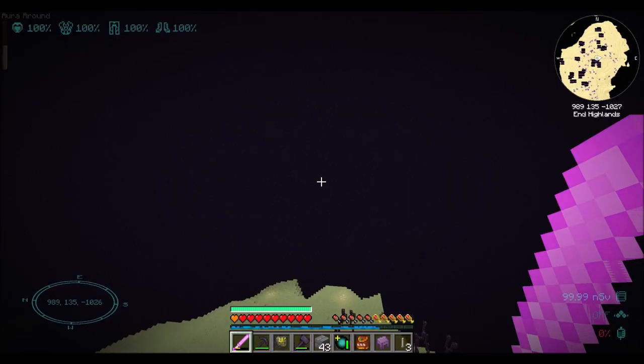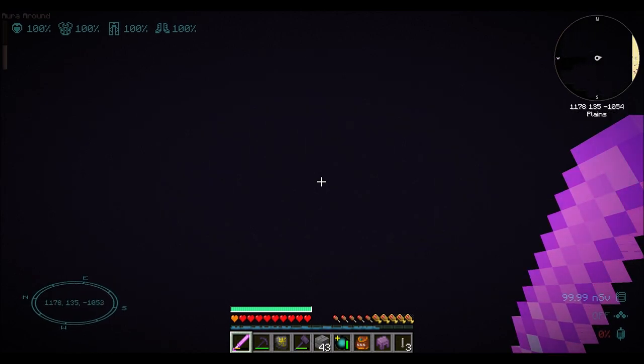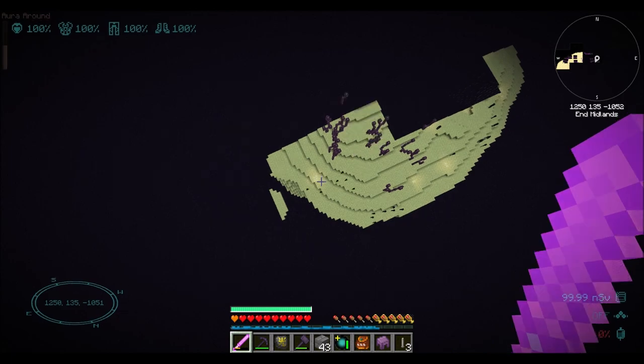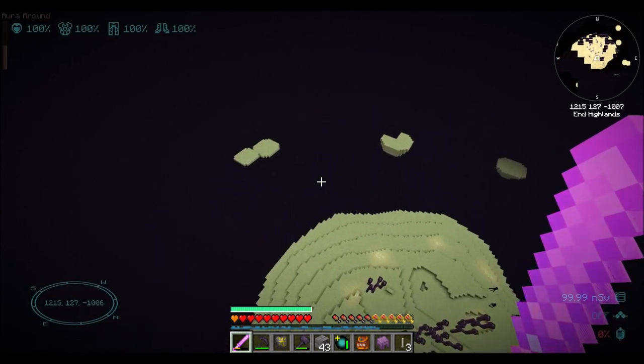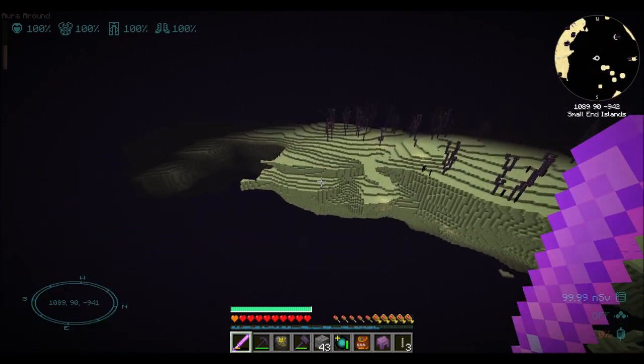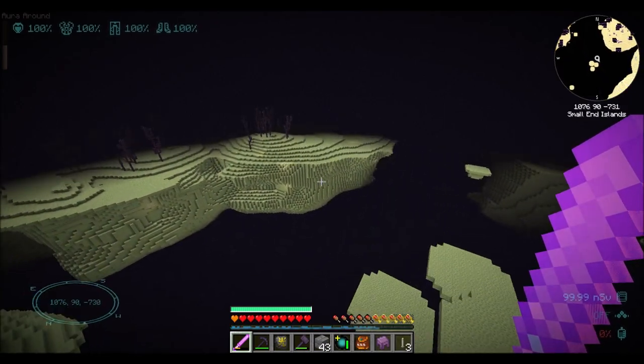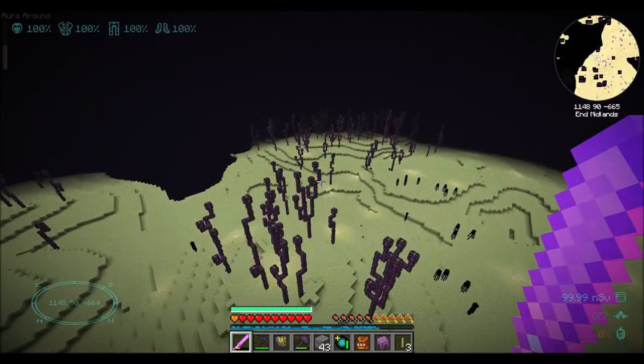So dragon head — easy peasy. Wanted to get that on camera real quick. I might spend some time flying around and finding another dragon head. I would like two, because dragon heads add an extra ability slot, which is cool.